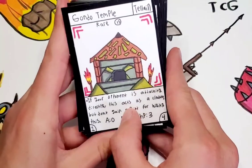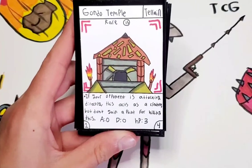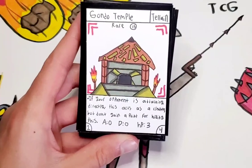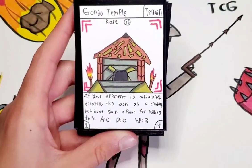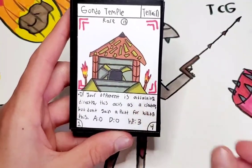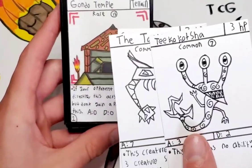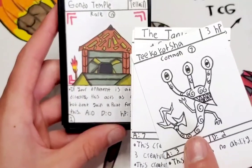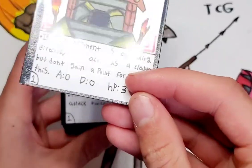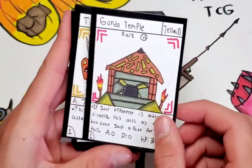The first card is Gondo Temple, my pretty much all-time favorite card in set 4 just because of the gameplay aspect. It's one of my favorite terrain cards — I know it's not the best terrain card but it is one of my favorites. It says if your opponent is attacking directly, this acts as a creature, but don't gain a point for killing it. Basically it's a last defense. Let's say two of these creatures are attacking and they do like 4 hits — this would absorb 3 of them and then you would discard it. So yeah, it's a pretty good card and definitely a staple in most decks.